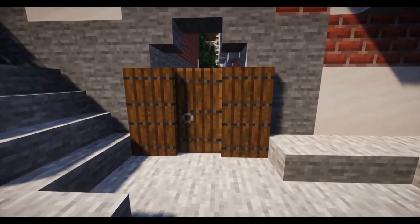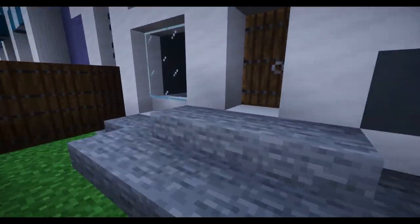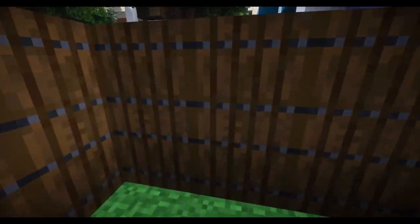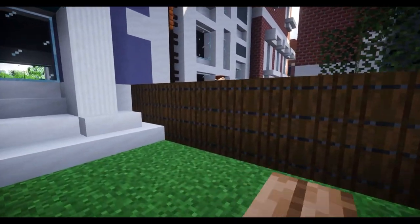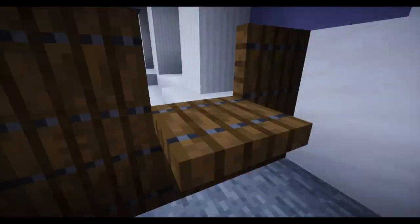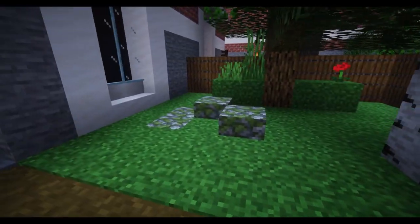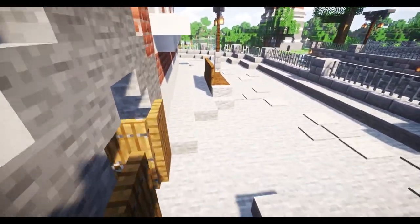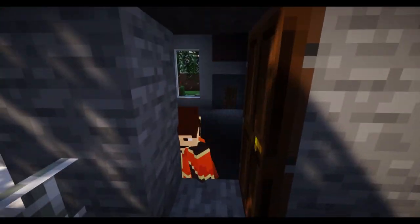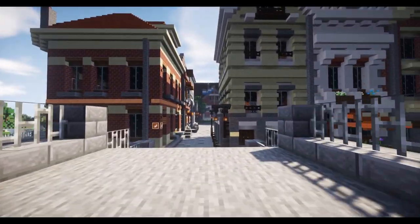Getting distracted by little side alleys again. Oh no — we're back where we started, kind of. Sorry, I'm getting so distracted. We've ruined the fences. We went through the building — what?! You just open the door and it's like — okay, moving on.